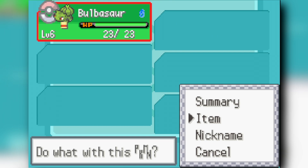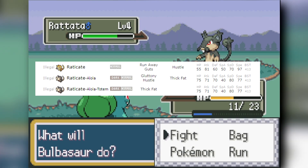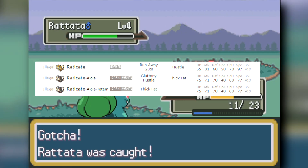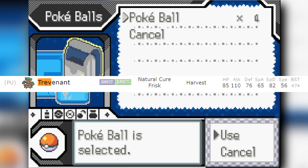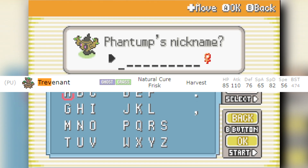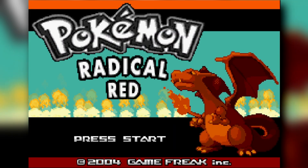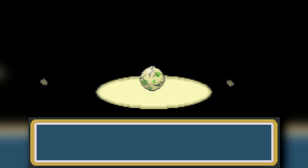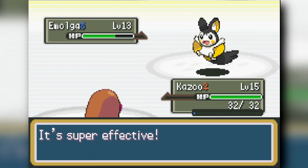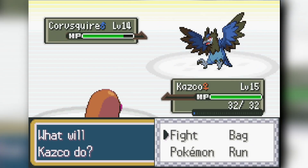Our first Pokemon is an Alolan Rattata, a Normal and Dark type. Fully evolved Radicate is under 500 base stat total. We go into the forest and catch a Phantump, which will evolve into Trevenant. Then we catch a Diglett in Diglett's Cave, and head to the egg merchant in Pewter City. Talonflame, listed at 499 base stat total, makes our team — amazing. I also have a Diglett and Rattata, trying to use more unique Pokemon.